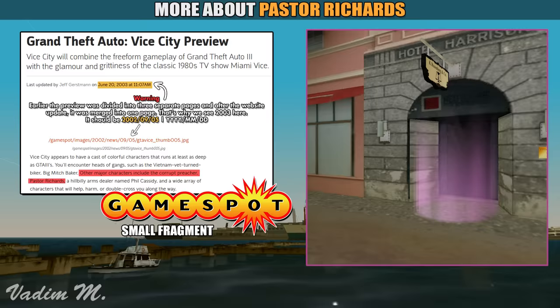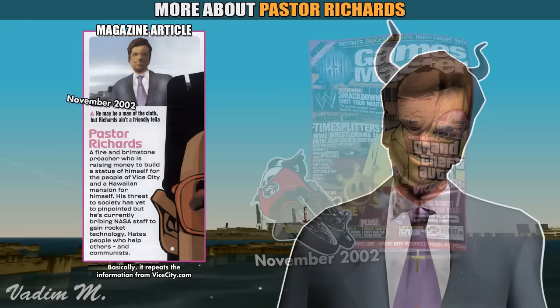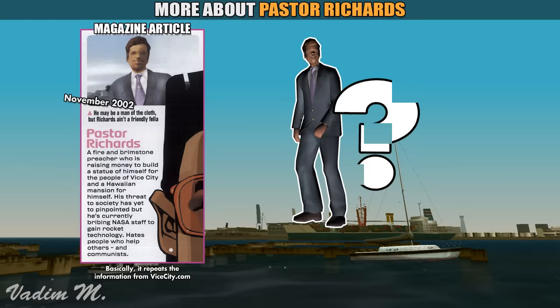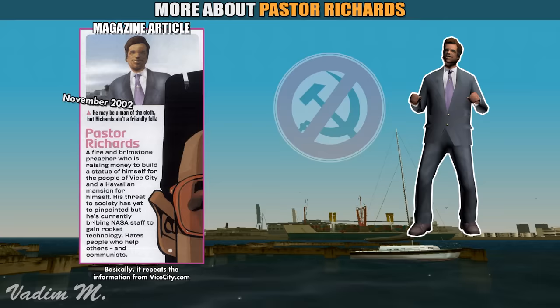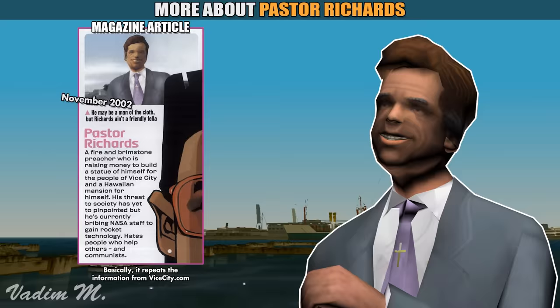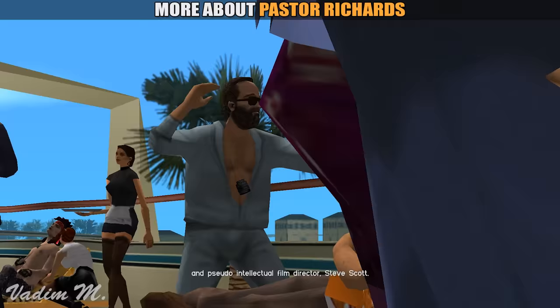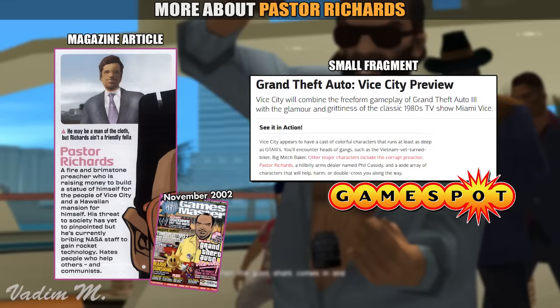The next tidbit was left in the Game Master magazine, where it is stated that Pastor Richards was a fire and brimstone preacher who is raising money to build a statue of himself for the people of Vice City and a Hawaiian mansion for himself. His threat to society has yet to be pinpointed, but he's currently bribing NASA staff to gain rocket technology, hates people who help others, and communists. Rockstar sure wanted to make a good stereotypical corrupted preacher. He has official artwork, and the developers also shared his concept art with the community, meaning he was in development for a long time. Despite these facts, he never appeared nor gave us his crazy missions after the party.